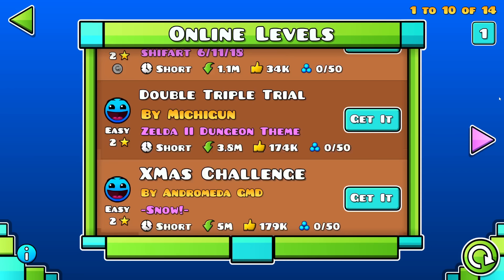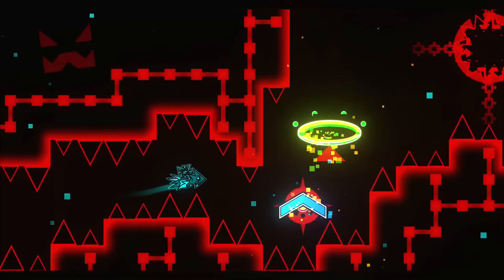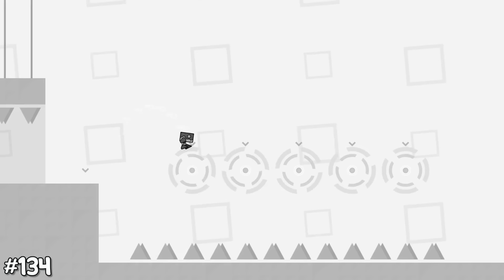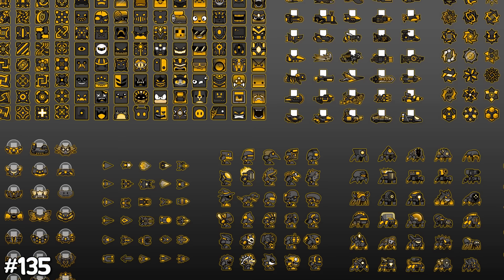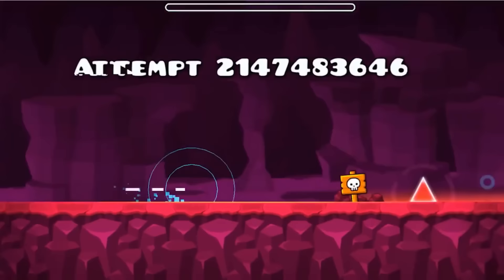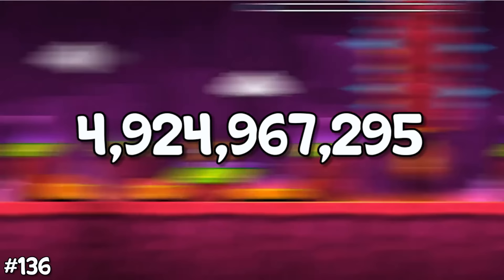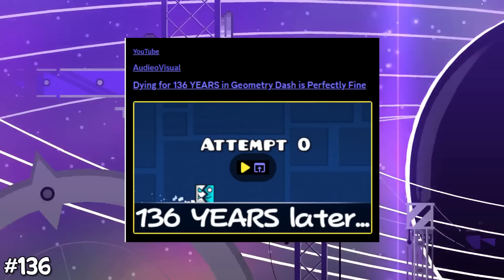The most used song in star rated levels is Supernova by Extruller, found in 102 rated levels. Rated levels can also be as short as 12 seconds — that's the length of the shortest rated level, Xmas Challenge. Bloodbath is the level with the most noclip versions, with 9,383 Bloodbath noclip levels meaning 0.001% of all levels in the game are Bloodbath noclip. The person with the most icons created in 2.2 is RetroAdvanced64 with 283 icons.